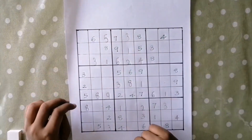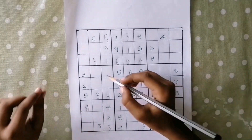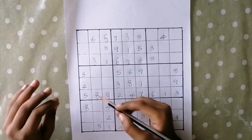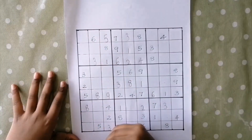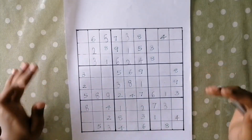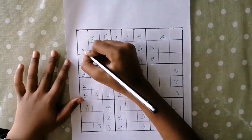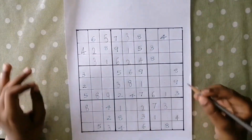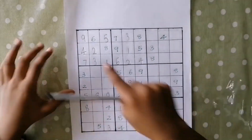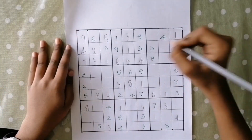Let's try solving this box. The missing numbers are 2, 4, 7, and 9. We can't write 2 in either of these 3 cells because 2 is already present in the same column. So we'll write 2 here. Let's try putting 4 now — it can't come here, it can't come here either. So we'll write 4 here. We can't put 7 here. So we'll write 7 here and 9 here. Let's try solving this row — the missing numbers are 1 and 2. We should write 1 here and 2 here.